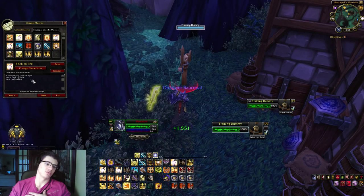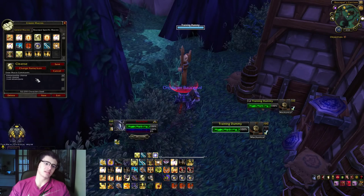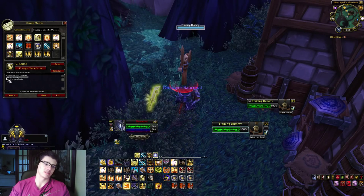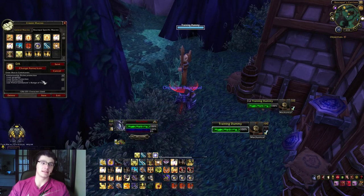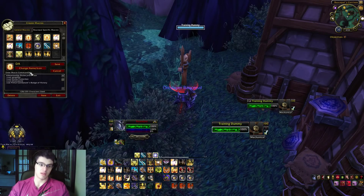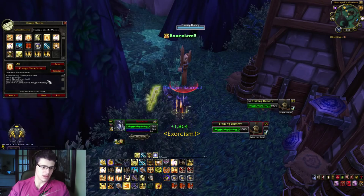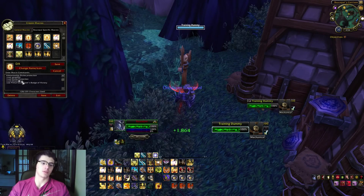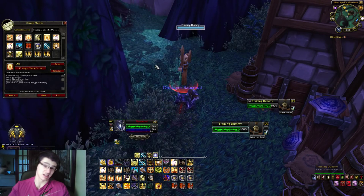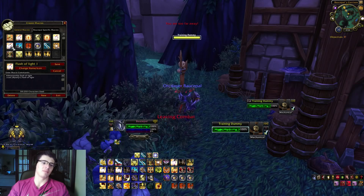I have a 'back to life' macro using healthstone plus flash of light for when I'm playing with a warlock. The cancel aura macro is shift 3 - it cancels divine shield, hand of protection, and hand of freedom. I also have a cleanse and emancipate macro, though it's not super necessary since both are on the global cooldown.